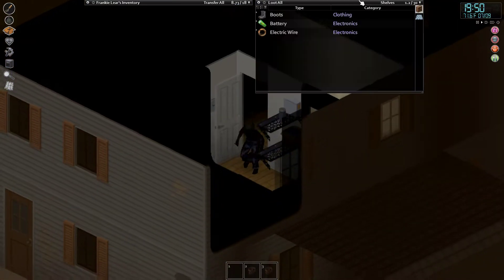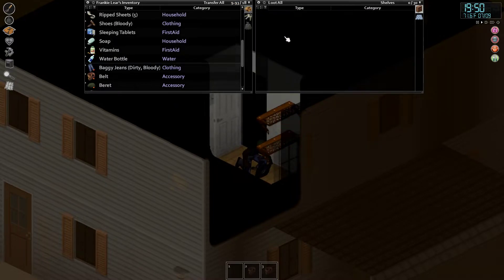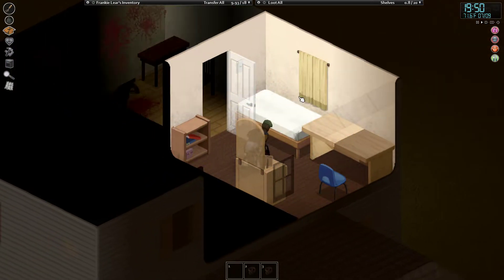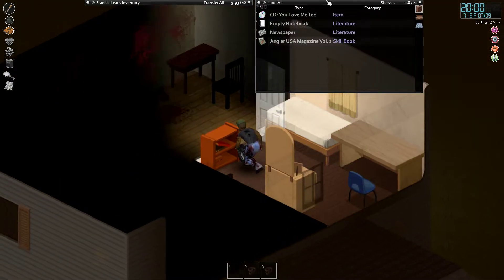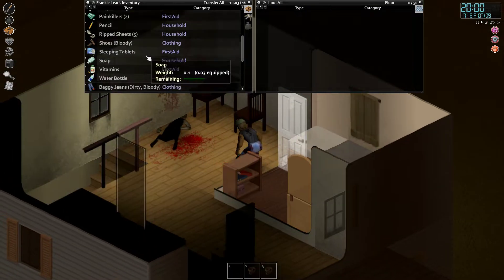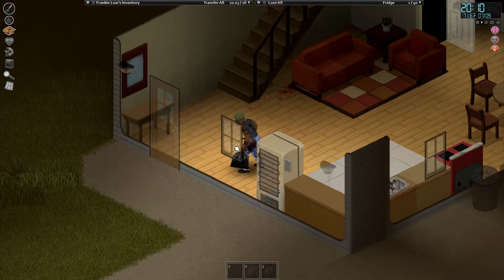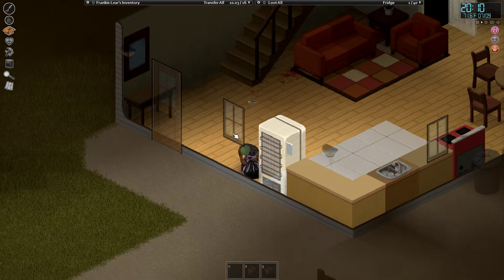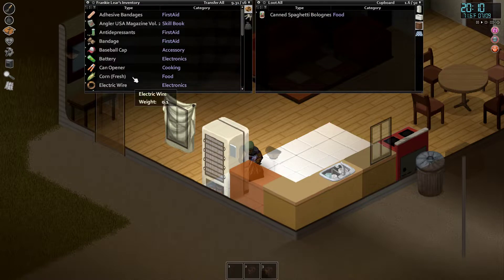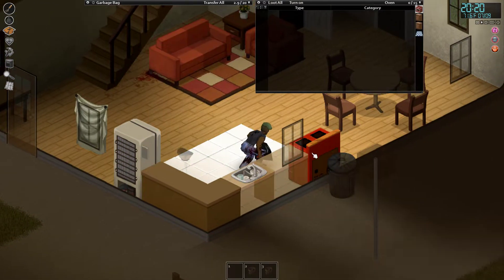I'll clear the rest of the house. Boots — boots are perfect, love wearing boots in the game. Not many curtains in the house though. Angler magazine — I'll read this real quick, since I've got Fast Reader. Upstairs is clear. Looking good here. I'm going to add a sheet to this one for sure, and close it. I'm also going to put all my food up. Chips. It's 8 o'clock, it's getting late now.